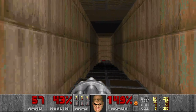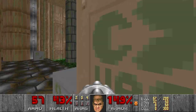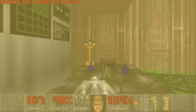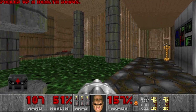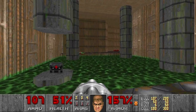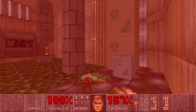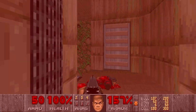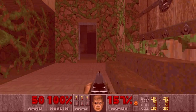We have a secret over here — it's a berserk pack, nice. I actually need some health. I managed to avoid the damaging floor. I wonder if one of these pillars is also a secret. And this one... nothing. A medikit, which I don't need. And this leads me back, nice.